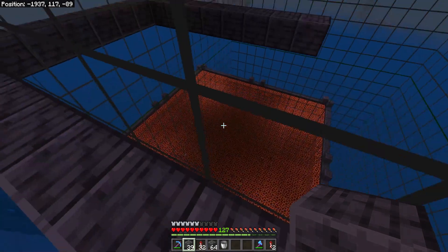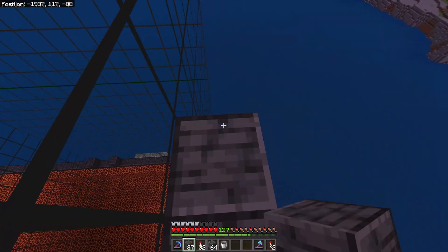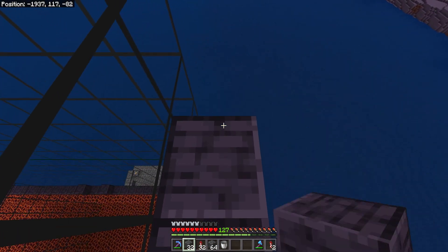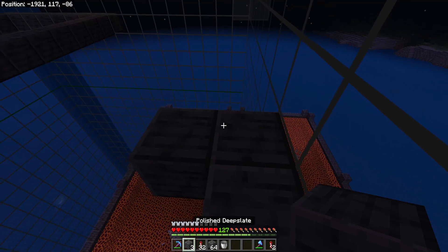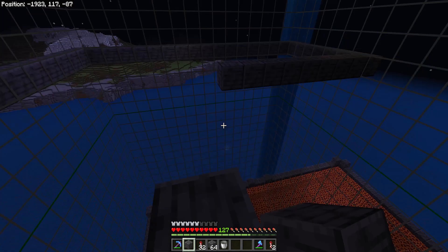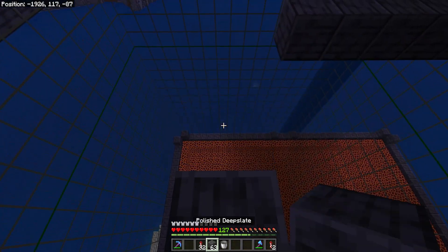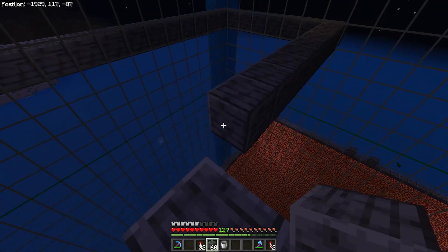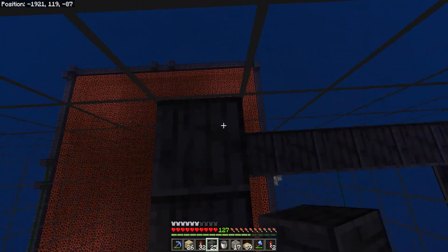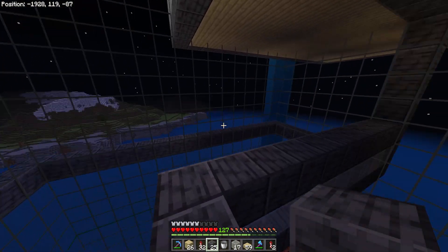We want to make sure the minecart, which is going to collect all the melons and pumpkins, actually stays within that chunk. Because if it goes across chunk boundaries, it can of course disappear — because Bedrock. We want to make sure we are not going past that block there. That bottom layer is going to be the minecart, and then it's going to be dirt, edged with deepslate to cover it up nicely, and then the next bits are just going to be glass where we grow the pumpkins and destroy them to collect them.